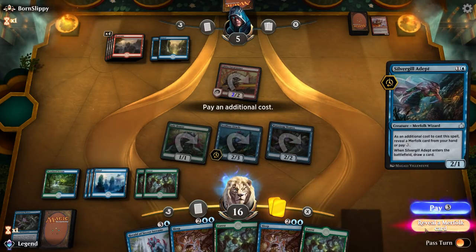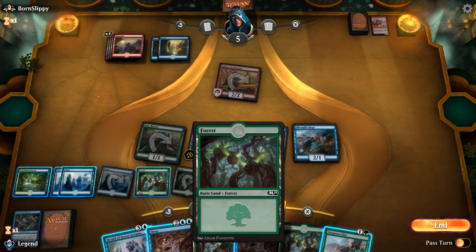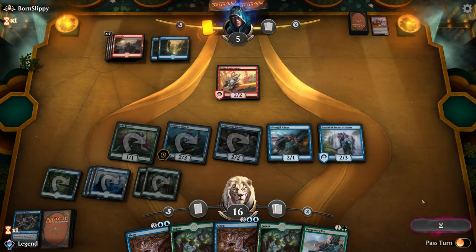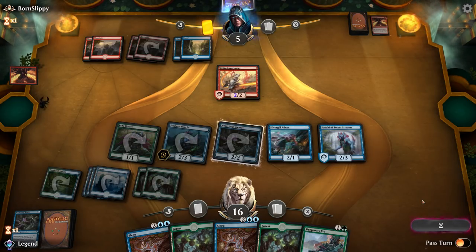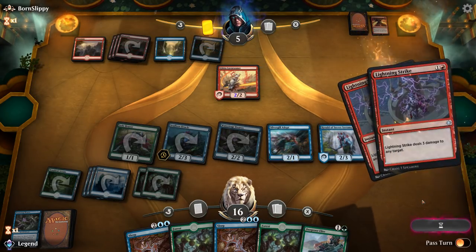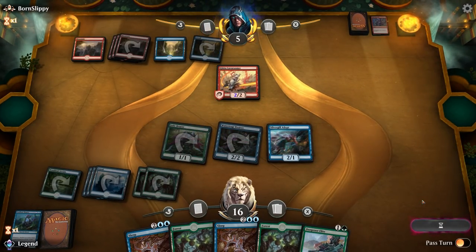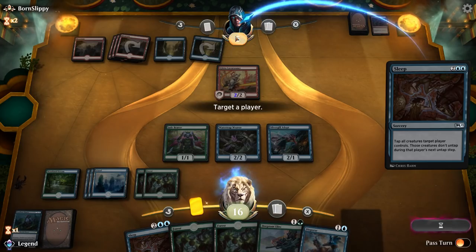We play Silvergill Adept revealing Herald, then play the Herald to be more mana efficient — next turn Sleep should be lethal. Opponent double-casts in response. Do they have a sweeper? It's Lighting Strike, so they can take out our two rares, but Sleep is still going to kill them. So it was a hard-fought battle, but in the end the card draw from Seafloor Oracle was a bit too much to handle.